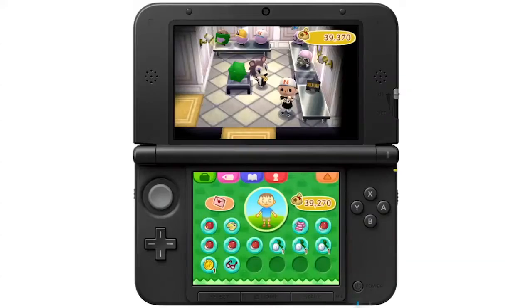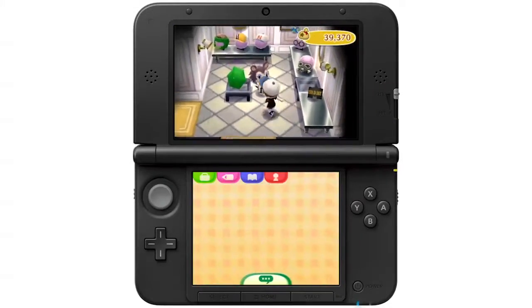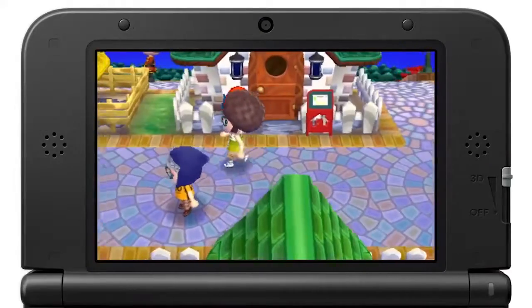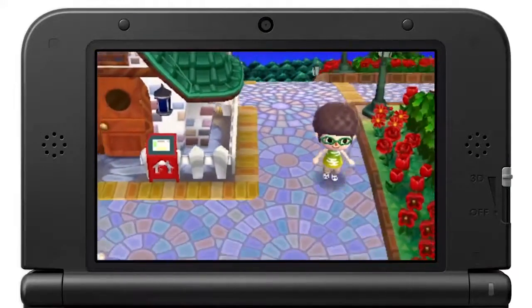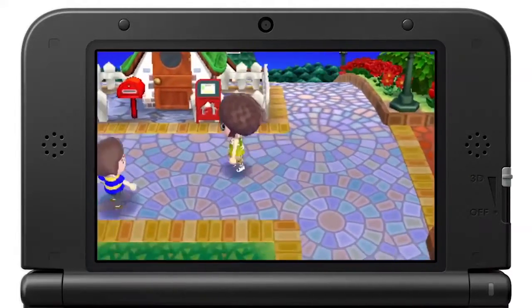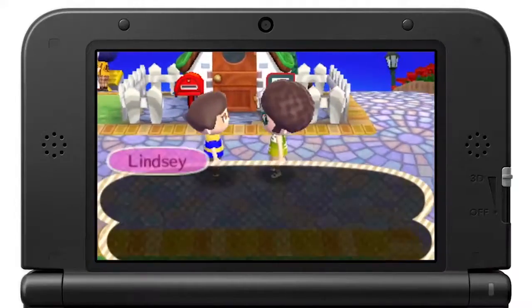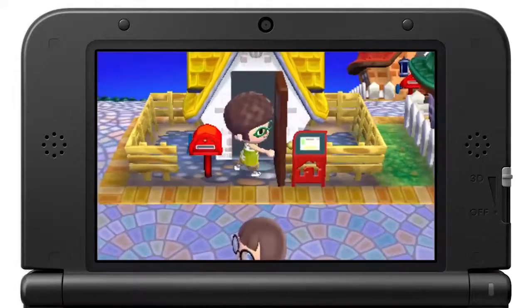And you'll even find getting those errands done to be much more convenient with the handy touch screen interface. You'll also come across Happy Home Showcase, a street of model homes where you can see the homes of players you've connected with via StreetPass. It is just one of the many ways to share your home and your town with others, including a new feature added just for the North American release. We'll need more time than we have today to talk about the game's online and wireless connectivity features, so stay tuned for more details closer to launch.